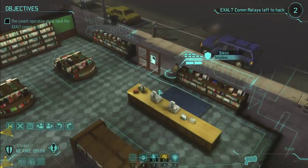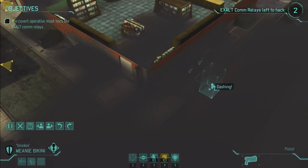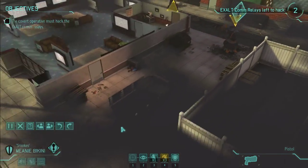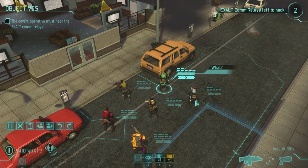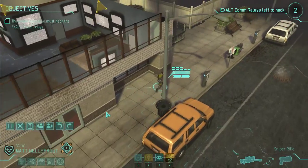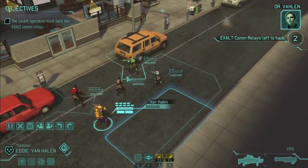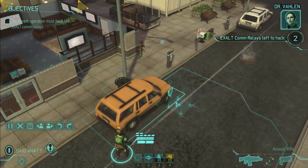One of our field operatives was attempting to recover new intelligence by hacking an EXALT comm relay. Strike One is going in to ensure the operative is covered while decrypting the data from the remaining relays. We have to keep that operative alive if we're going to recover the remaining intel.